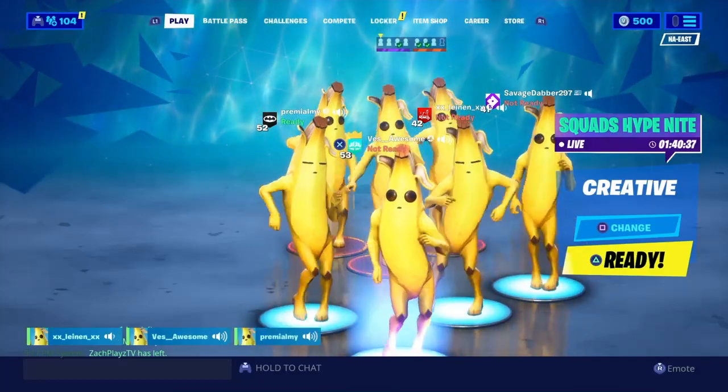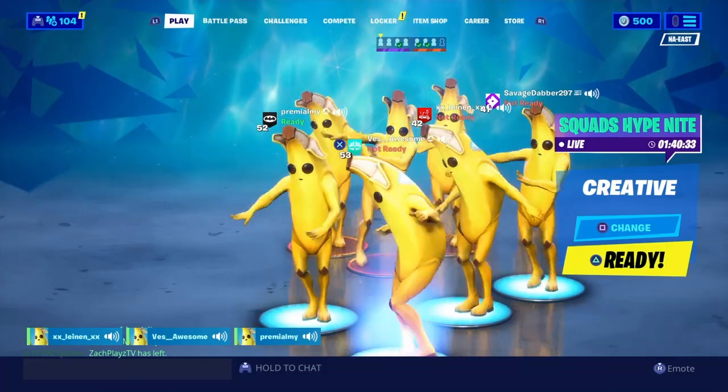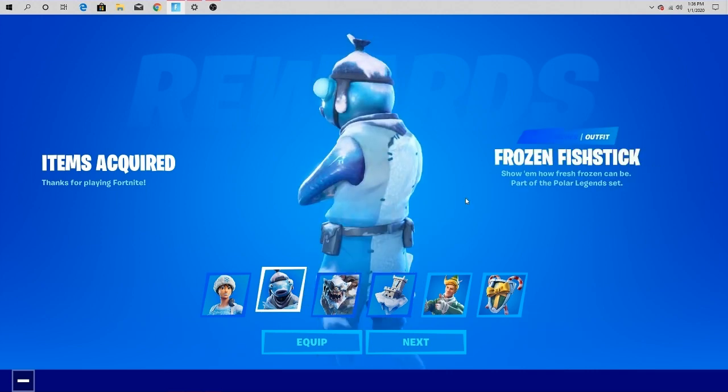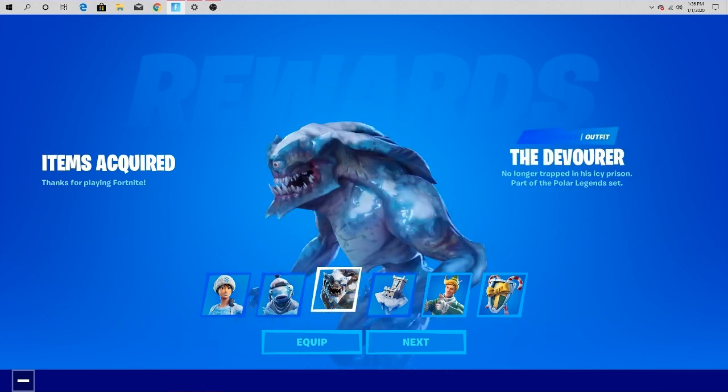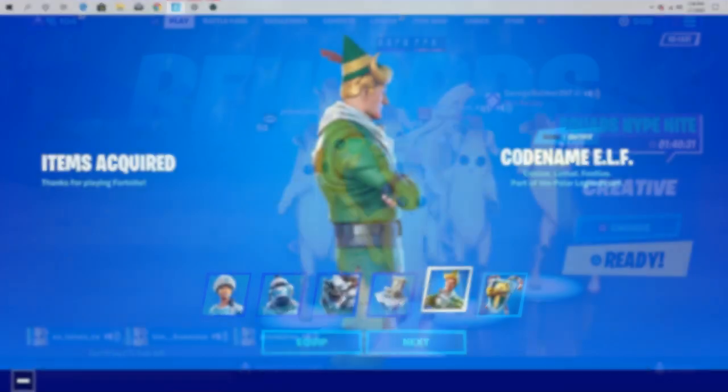Yo, what's going on guys? It's your boy Nick Arig here. Welcome back to the channel. Hope you're having a great day or night. In today's video, I'm going to be showing you guys how you can get the Power Legends bundle early. This bundle is supposed to come out December 23rd, but as you guys can see, I got it early. I'm going to show you how you can get it early. So with that said, let's get right into it.